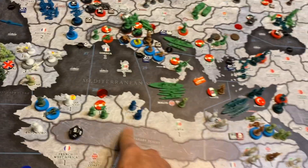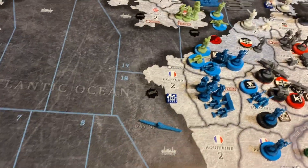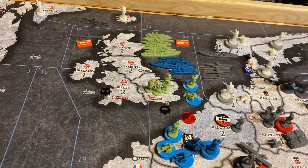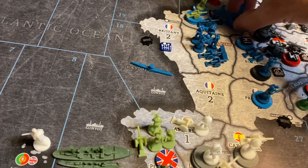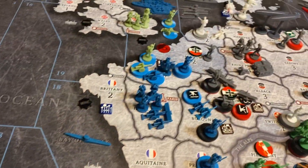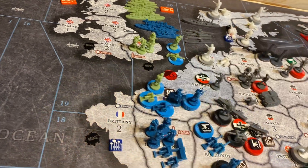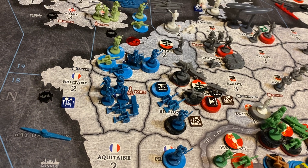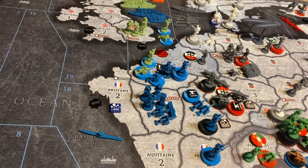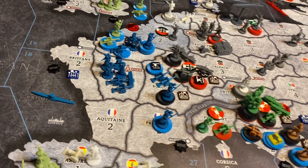Disposition: Two infantry in Tunisia, one in Cameroon, one in Angola, one in Western India. One sub in Zone 18. Zone 20 has two transports with British units on them, a dreadnought, and two cruisers. Picardy has six infantry, one cavalry, three artillery, and barbed wire with trench works. Burgundy has trench works with 16 infantry, two artillery, and then three infantry with a machine gun. Paris has four infantry, two artillery, one fighter. Province has three infantry.